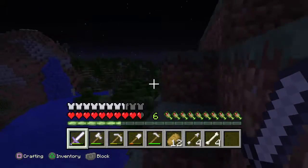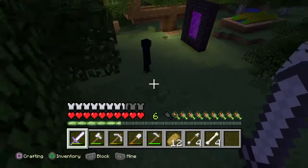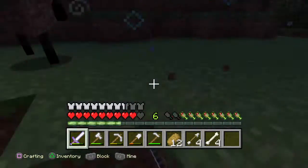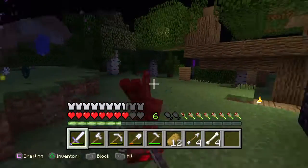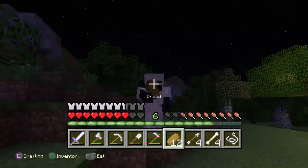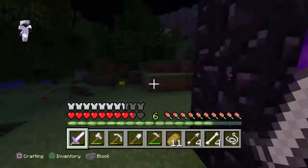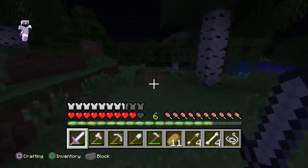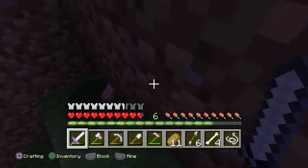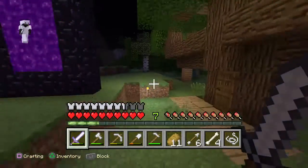There's an enderman — hey, you took a dirt block from my territory! I got an ender pearl, that's good. They're not really a rare drop from endermen. I'll go find some more enemies to fight.